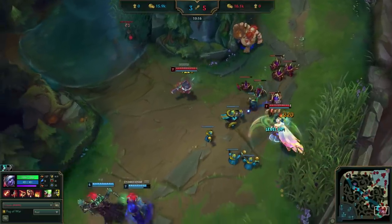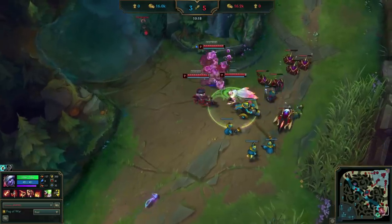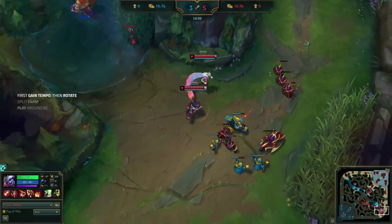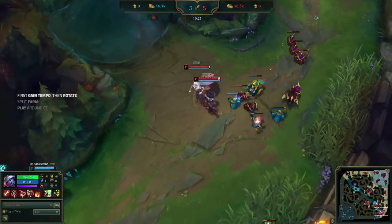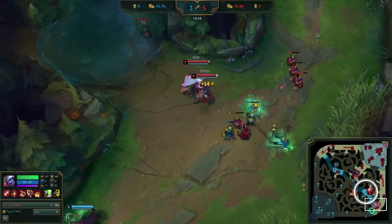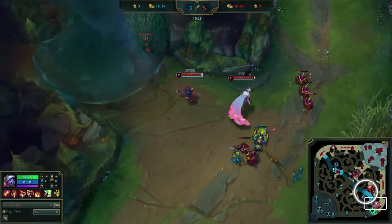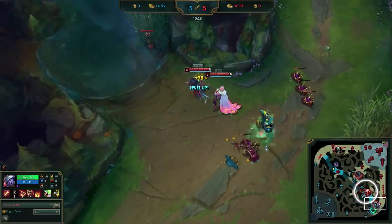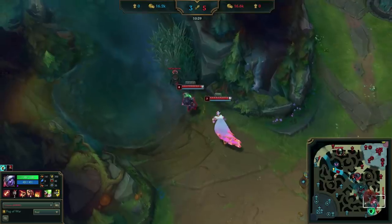Our clip starts off with Uzi shoving a wave in and immediately walking up river — we're already seeing an example of Mission 1. Uzi pings that he's walking up to the river pixel brush, encouraging his Gragas to take vision control with him. Involving your teammates in your tempo-based plays is crucial to making them successful.